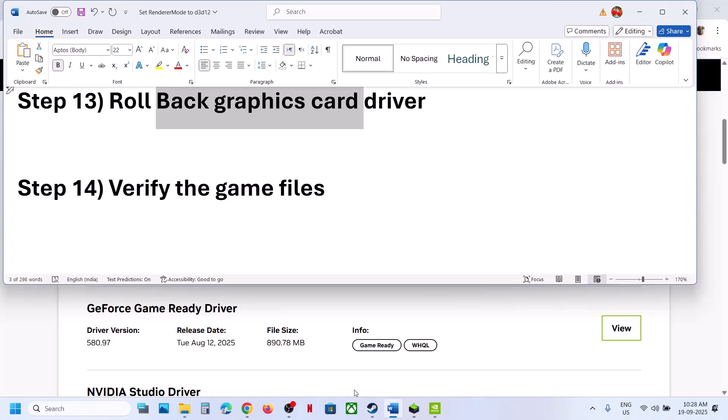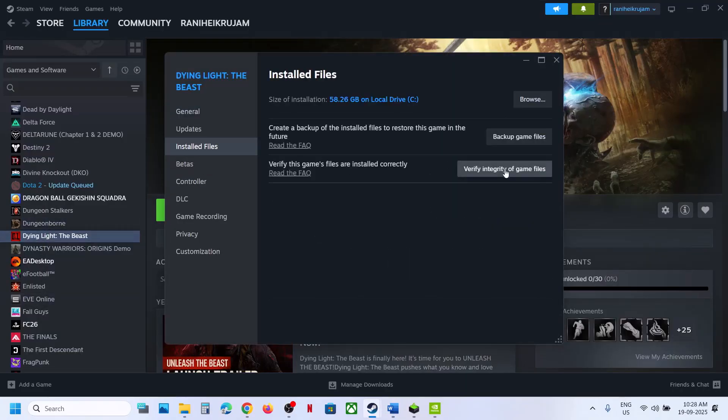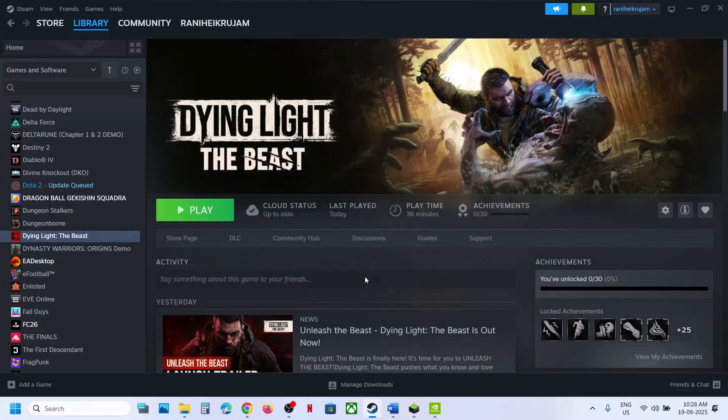The next step is to verify the game files. Right-click the game in Steam, select Properties, go to the Installed Files tab, and click Verify Integrity of Game Files. Once verification is complete, launch the game and check.